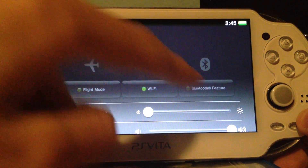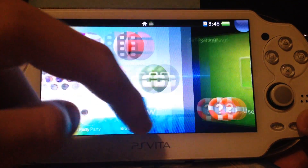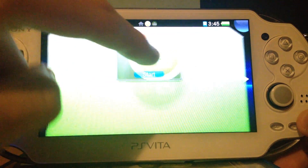Why can't I enable or disable this? Does this have something to do with the parental control app?